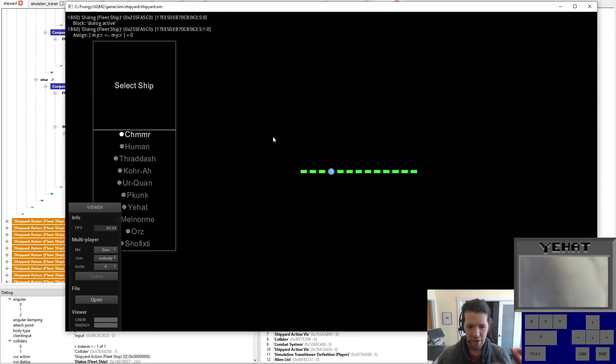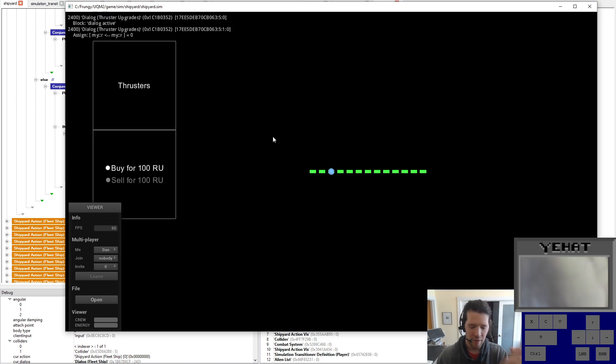No breakpoints — no breakpoints! So you can go buy a ship. I'll just say Pekunk, because that's the example I used. So there's a first frame bug, so I have to toggle it off and toggle it back on. I'll fix that.